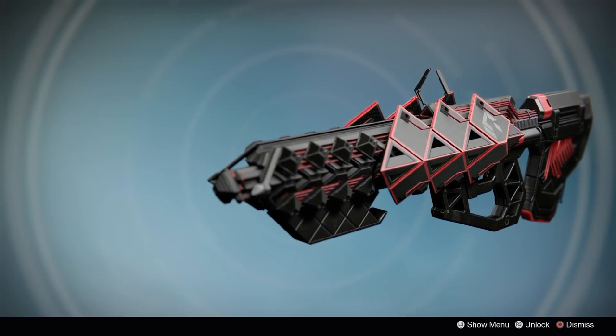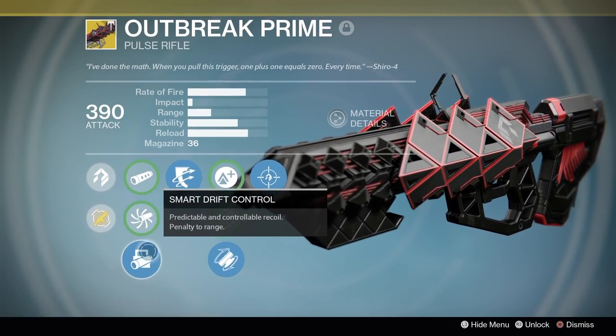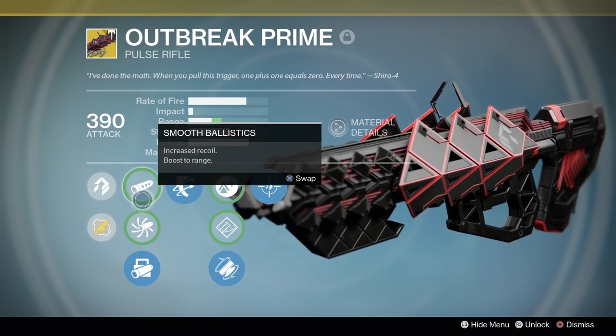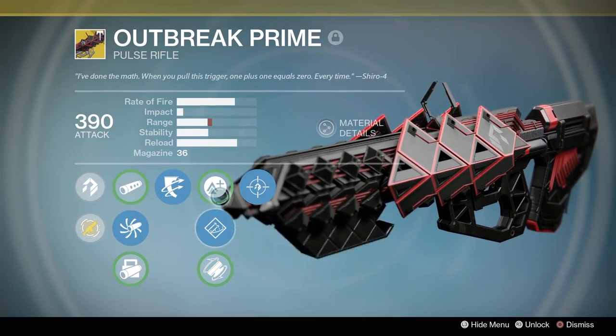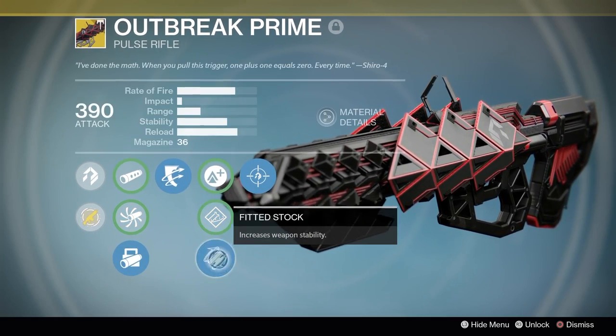Welcome back to a brand new Destiny video. Today we are doing a review of the new Outbreak Prime — a pulse rifle you can receive from doing an alternate version of the raid from Axis Prime. You have to unlock all five monitors and then go through a bunch of quest steps to unlock it.